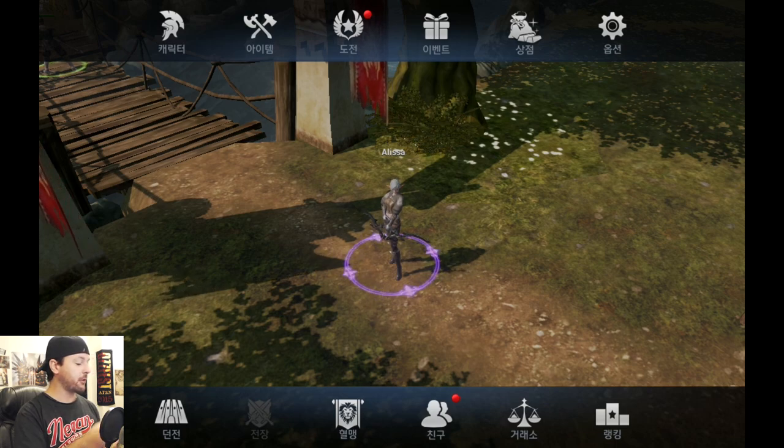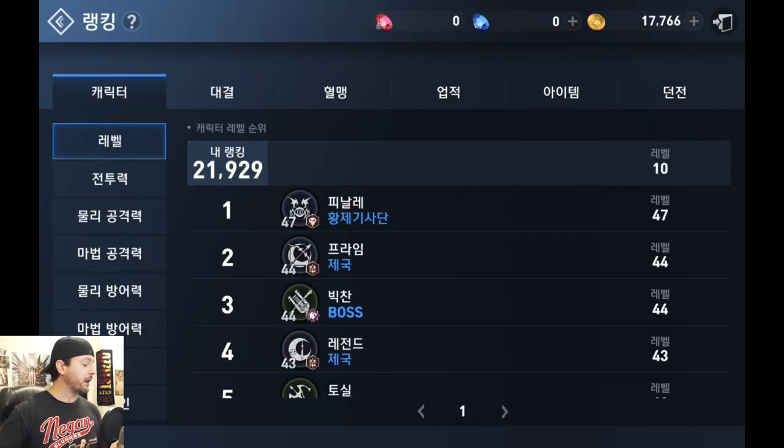Finally on the bottom right is the ranking menu. This no doubt relates to how powerful you are, how strong your guild is — maybe in PvP activities, PvE activities, guild wars, and so on. There's still so much more for me to go through and understand with this game.